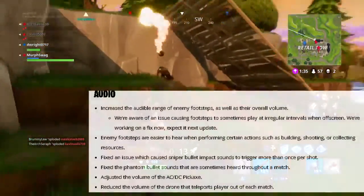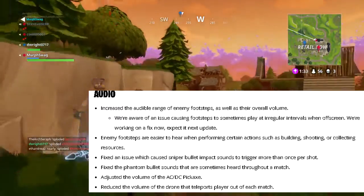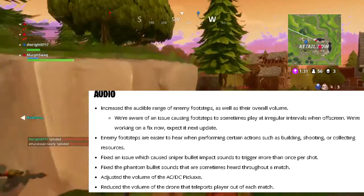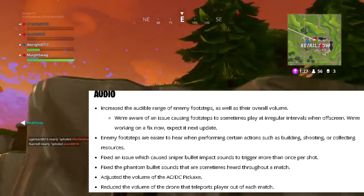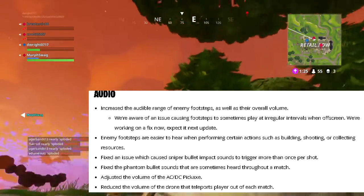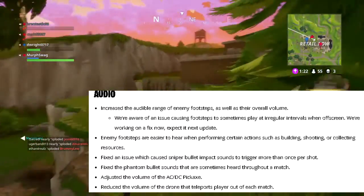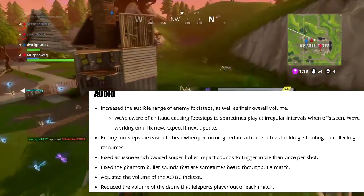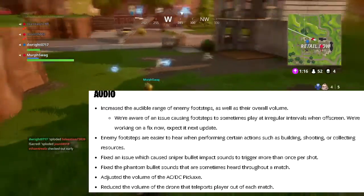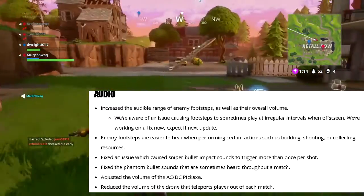For audio — this is a big one I've seen on Twitter today — they increased the audible range of enemy footsteps as well as their overall volume. They're aware of an issue causing footsteps to sometimes play at irregular intervals when off screen and are working on a fix expected in a future update. Enemy footsteps are now easier to hear when performing certain actions such as building, shooting, or collecting resources.